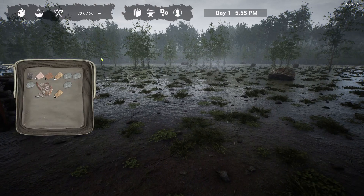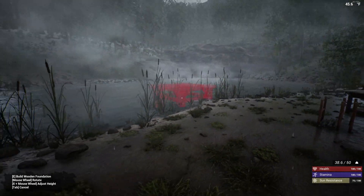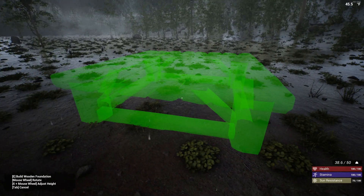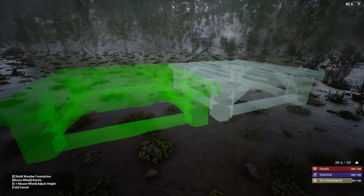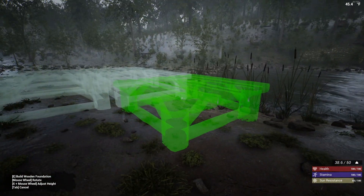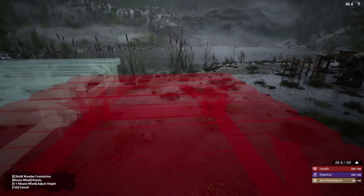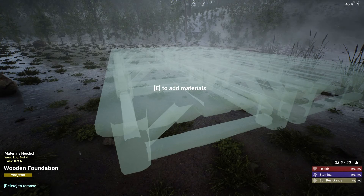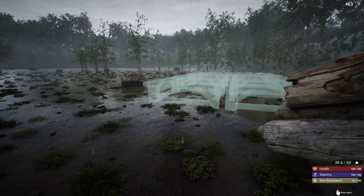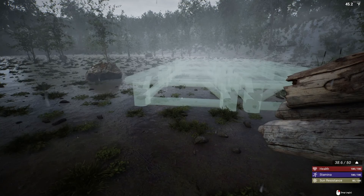Our next order of business is we need to get some form of shelter up. Best way to do that — let's go in here to wood foundations. I am going to make a little bit of temporary housing right here just to get us going. We're going to make it a two by three area. We need four logs and six planks. Things are not cheap in this game — it does create something of a grind, but it is very rewarding.